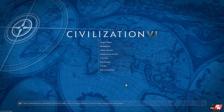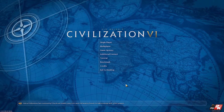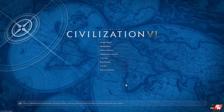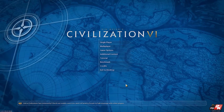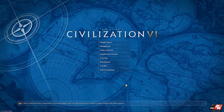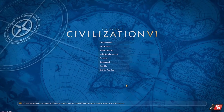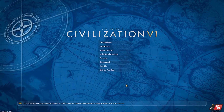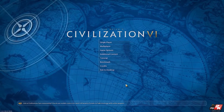For example, civics. When I went in to have a look, my civic that I was researching was on 33 turns. You couldn't open the civics tree and you couldn't view what the civic did, and then I skipped forward a few turns and it was still on 33 turns. Whatever they've done, they've broken how the CQUI interface mod handles civics, which is kind of fundamental in a game called Civilization — you kind of need civics for things to actually work.